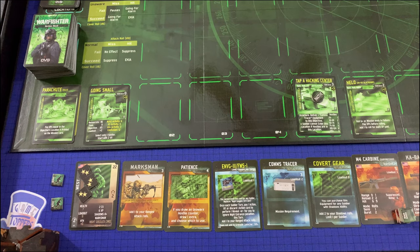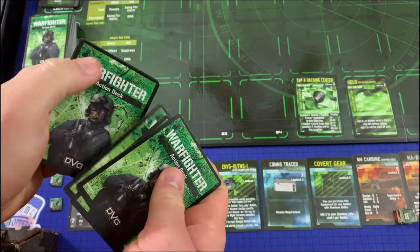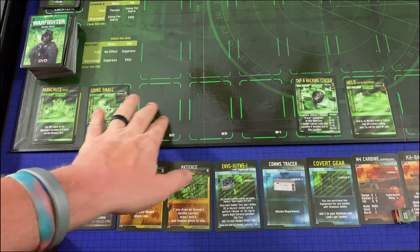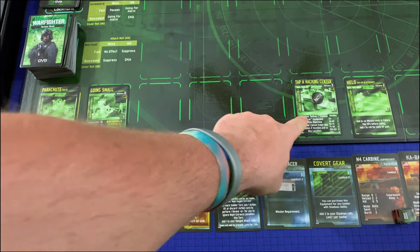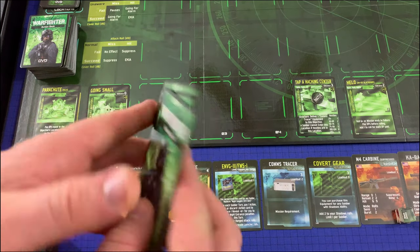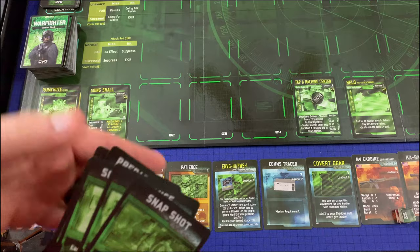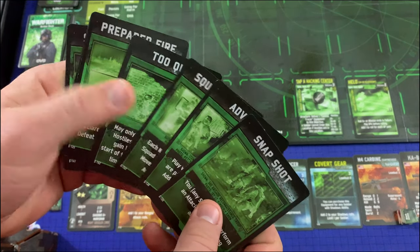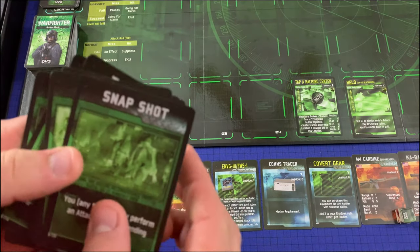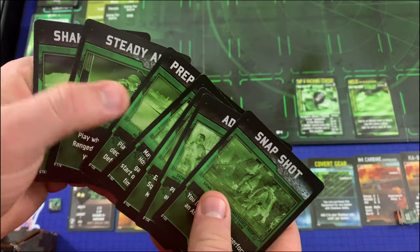The first thing we need to do is draw our hand of cards. We have seven health, so that is also our hand size — seven cards. Now we need to figure out how to get to the Tap a Hacking Center objective. There are cards called Location Markers in the deck. We didn't get any in our opening hand, so we're going to have to dig through the deck to find them. Our first action will be to discard some cards and find a location marker.